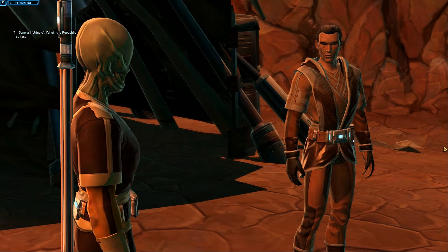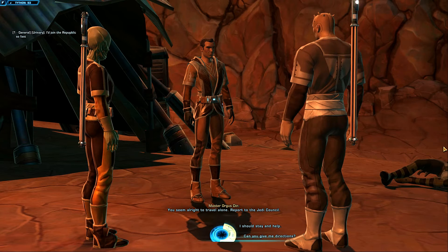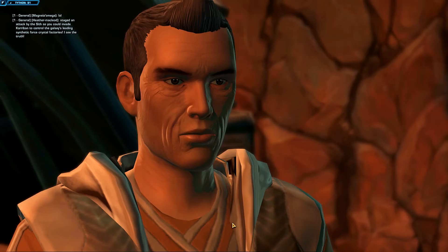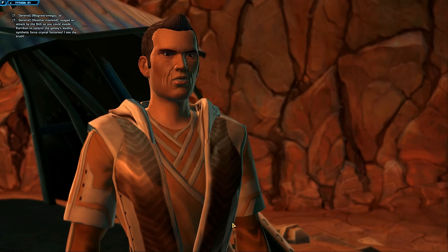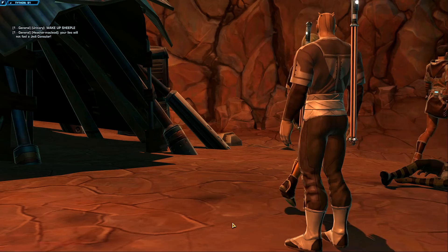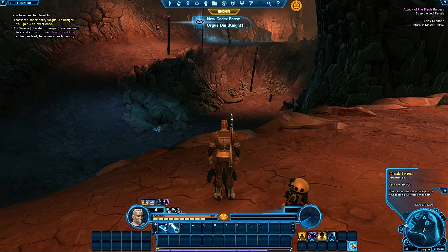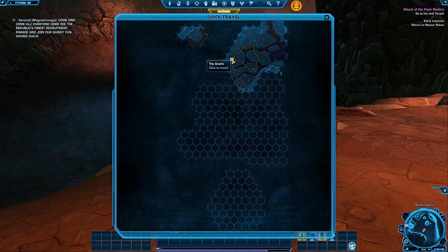He tells me to report to the Jedi Council. The valley isn't safe yet but there are Jedi knights rooting out the last attackers. I need to follow the path out of the valley through the mountain pass to the Jedi Temple. Level four — what's the cooldown on this? Six minutes. Where did that send me? The Gnarles? Is that where I'm at?